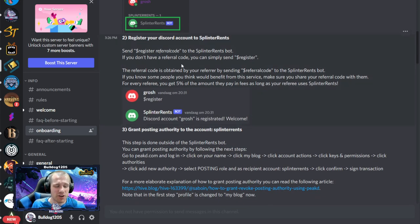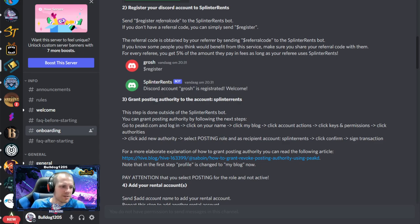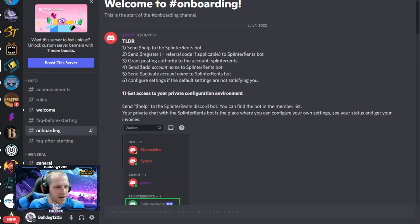At one point it does ask for a referral code — if you put in Bulldog1205, I would really appreciate it if you opt to use them. Not required, it doesn't actually give you any benefit and it doesn't hurt you at all, but it would be a way to support this channel a little bit. Both websites ask that you pay your invoice once a week. For Splinter Rents, it's as simple as sending DEC to their account in-game. They have the lowest fee — that was the biggest benefit I saw with them.